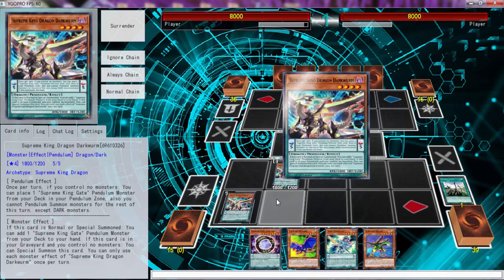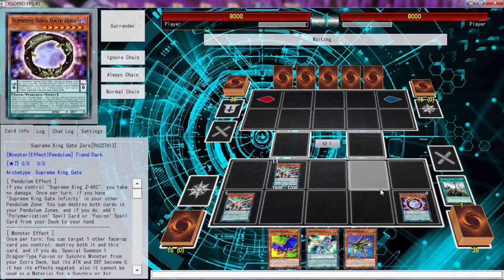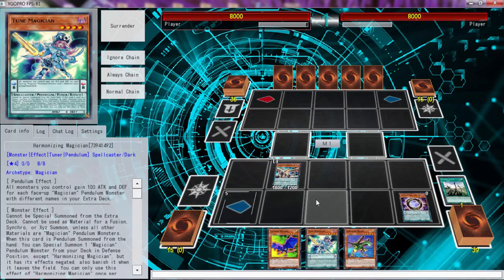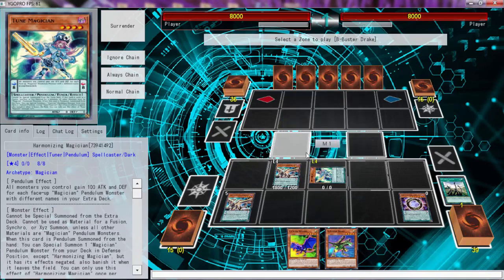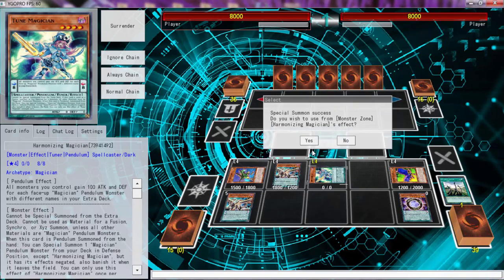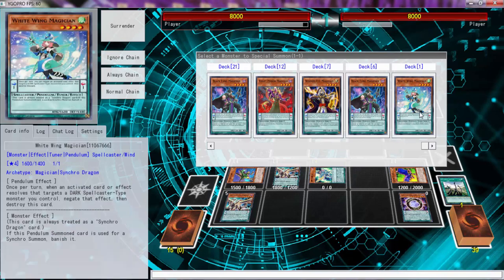We're not going to be using that, we're just going to scale up. Then we can pendulum summon one, two, and three — which is amazing. Harmonizing can go over there, Buster can go right there, and C Crush Rivalry can go over there. We're going to use harmonizing's effect to get a White Wind, I think. Then I can go Omega search.